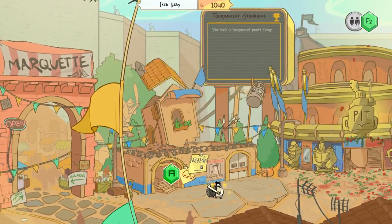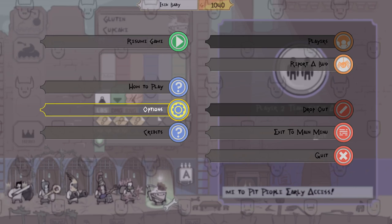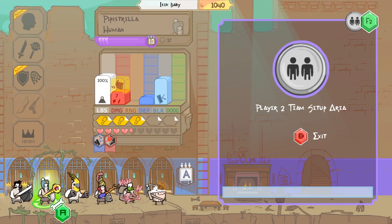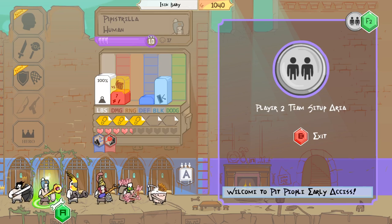Let's load into this save file — the world is going to be much different than before. Let me go to the Pit People crew. This is the squad I've been rolling with. Here's the stat screen for Horatio: movement allowance, HP, weight — which maybe contributes to inability to be knocked back — damage, defense, block — which is your likelihood to block or how much damage you can block — and dodging, your percent chance for a dodge roll. It might even be a D6 based on the fact that it looks like it goes from 0 to 5.